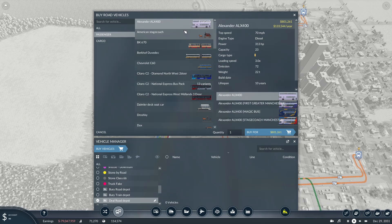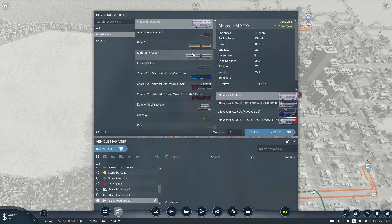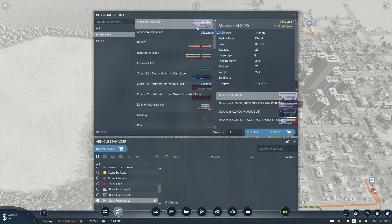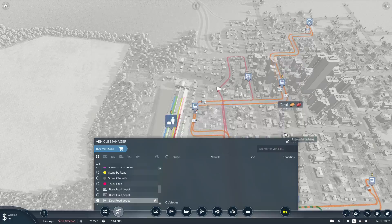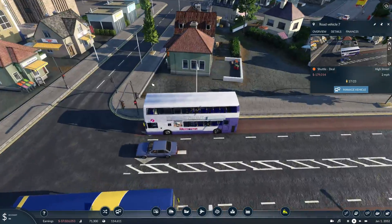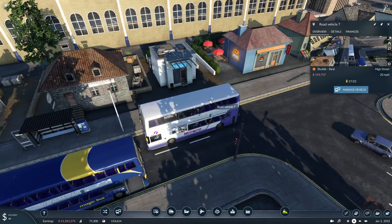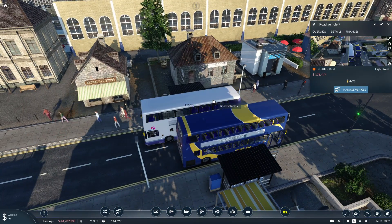The Alexander ALX 400 has a 70 miles per hour top speed, 313 horsepower, and a capacity of 23 — slightly more because it's longer and more modern. There's a blank white one available from 1997, and the other liveries become available at the correct time periods — Stagecoach Manchester, Magic Bus, and First Greater Manchester. So there are the three buses I thought were worthy of mentioning. I'll leave you with the Alexander ALX 400 because it looks particularly nice. Until next time, bye bye.